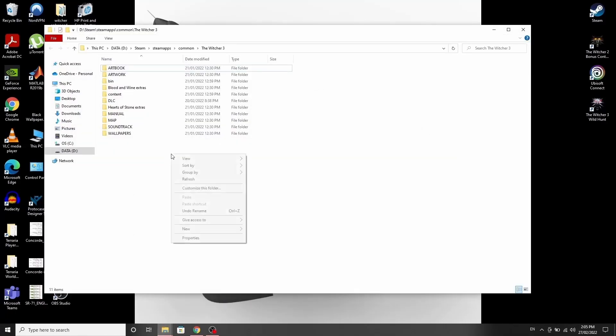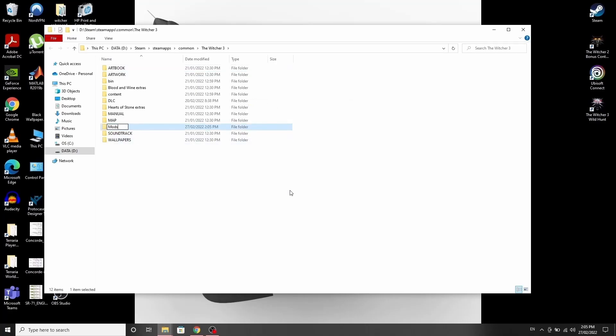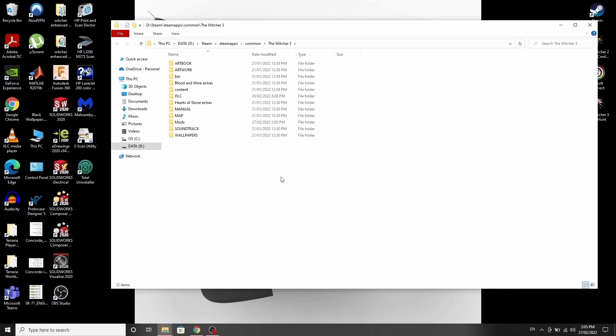Mod installation for The Witcher 3 is quite simple. You create a new folder called Mods, and then you drag the appropriate files and folders into either Mods or DLC.